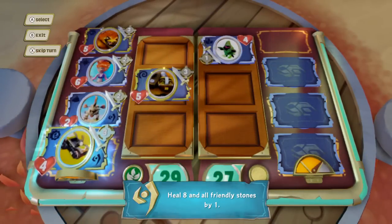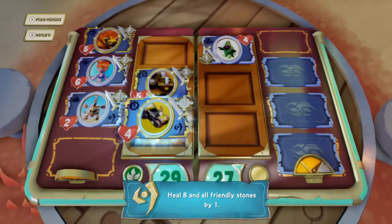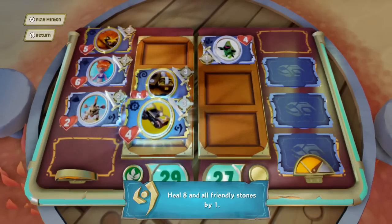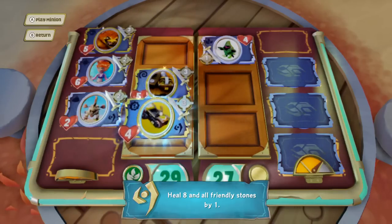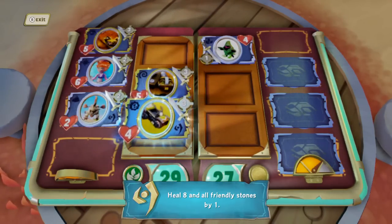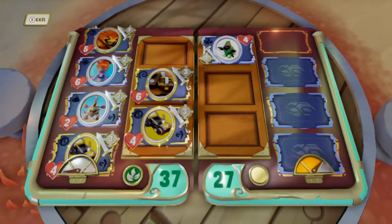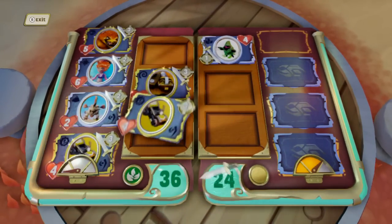Before the end of the video, I wanted to show the Barrel Blaster's Sky Stone in Sky Stone's Overdrive. It has 4 health and 3 attack, which is actually pretty good. The special ability of the Barrel Blaster's Sky Stone is really good — it heals 8 on the player and all friendly stones by 1. So if there's an ally Sky Stone that took some damage, it'll heal that by 1 and heal the player by 8. It's one of my favorite vehicle Sky Stones.